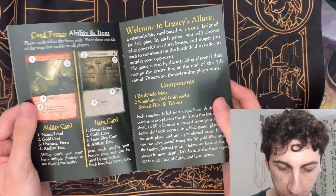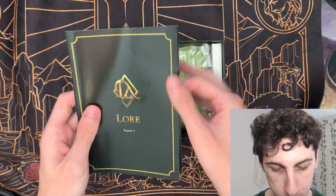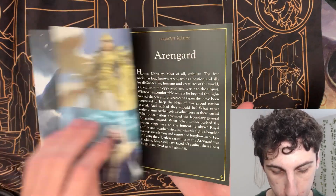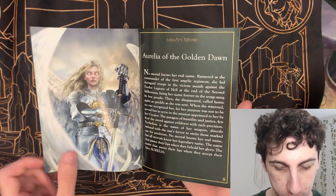It definitely reminds me of Flesh and Blood. And then we've got the rules book, which is nice to have as well. And then even a lore book. This is actually really nice. I think that's really cool — I love when anything comes with lore. It looks really well made, too. The art's really nice. And then it even has like a description — I think these are each of the leaders here.